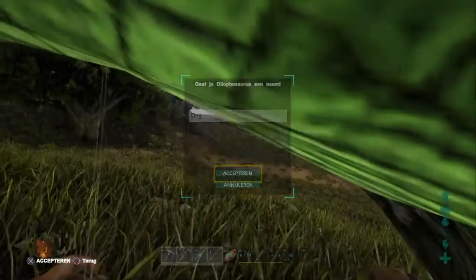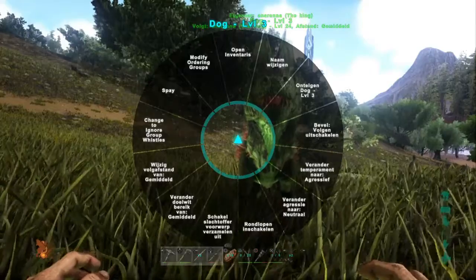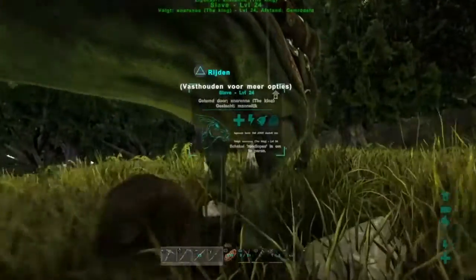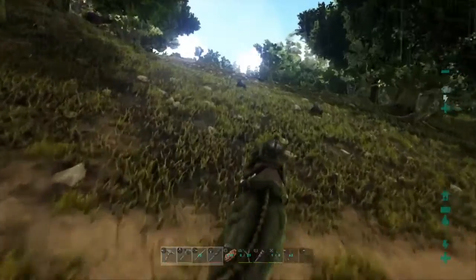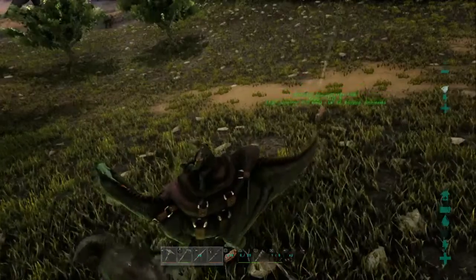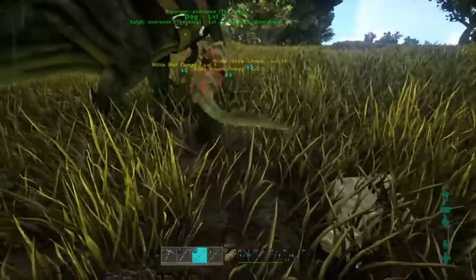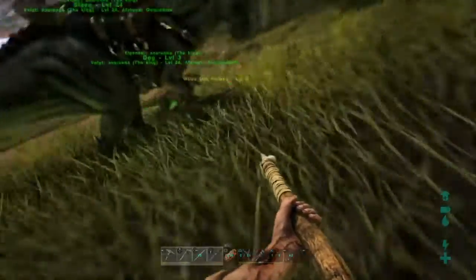We got him and we are going to call him Dog because he looks like a dog and he kind of behaves like a dog. Some dinos tame fast but some really take a long time - later on in the episodes I will catch a dino, I won't tell which one, but it took like three hours to tame. This one was tamed in like three minutes.